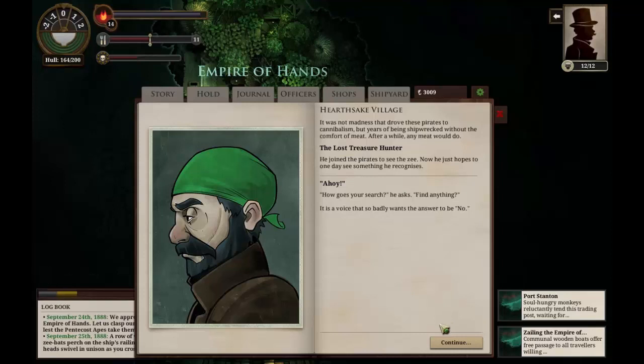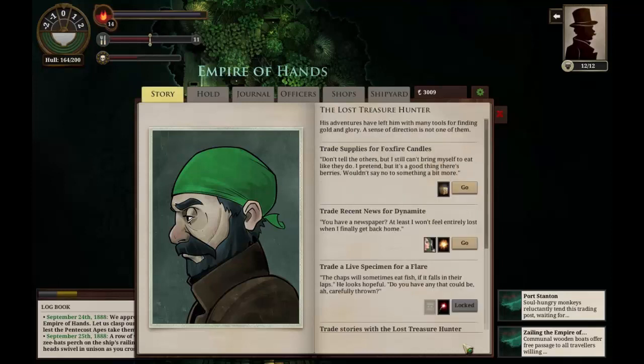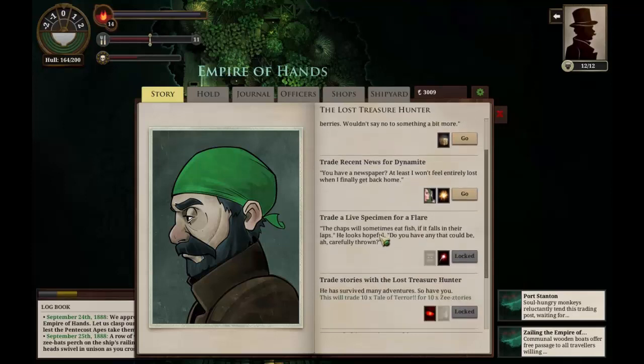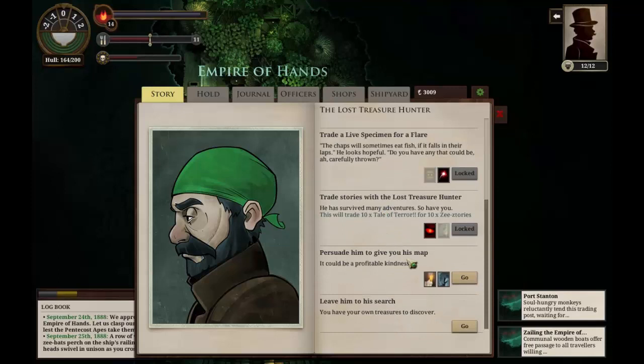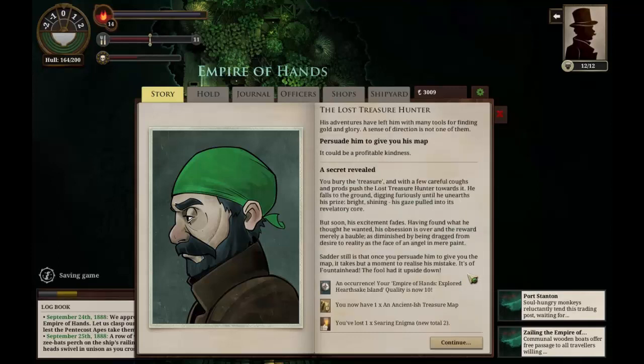'Ahoy! How goes your search?' he asks. 'Find anything?' It is a voice that so badly wants the answer to be no. Trade a live specimen for a flare? That's awful. We could trade stories with the Lost Treasure Hunter and persuade him to give us his map — a Searing Enigma. We have three Searing Enigmas. Why not? We'll persuade him to give us his map. Hopefully there's something good in here. If he's got a treasure map we might be able to do something fun.